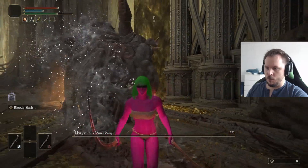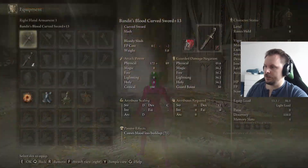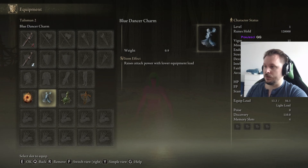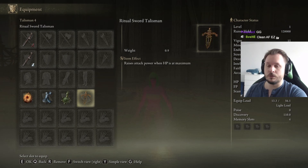And there you have it. Here's your level 1 Morgoth. We have two Bandits Curved Swords — one with Blood, one with Frost — Ratican Swordseal, Blue Dancer Charm, Green Tarl Talisman, and Ritual Sword Talisman. Done. We are now complete.